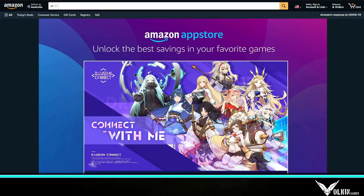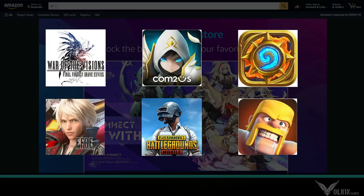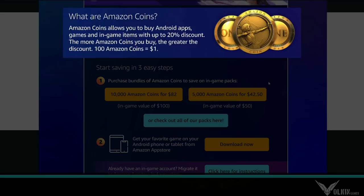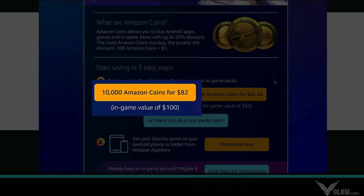Before we get into it, big shout out to Amazon for sponsoring this video. If you click the link in the description it'll take you to the Amazon App Store page. You can install the App Store on your phone, buy Amazon coins, and exchange those coins for in-game purchases at a discount. This promotion is for the US and for Illusion Connect, but they have many more games and you can change your region by clicking the flag.